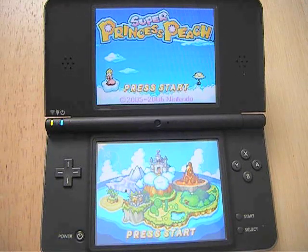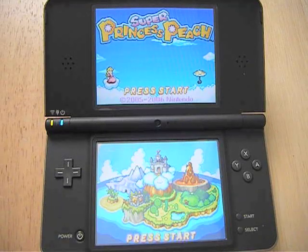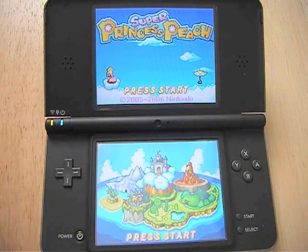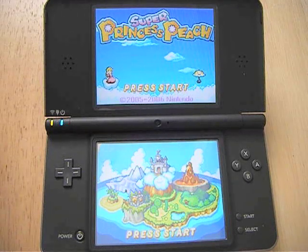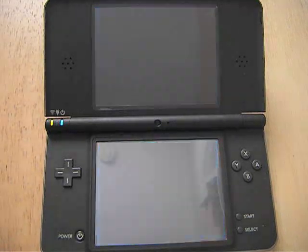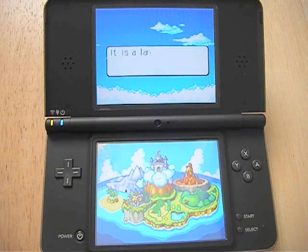The other thing I really like is the battery life — it's actually better on this system, up to 15 hours on the lowest brightness. I was pretty impressed because the screens are much larger; I figured the battery life would be equal or less, but it's actually more. So I was pretty happy with that, because it's one of the things I didn't like about the Nintendo DSi.